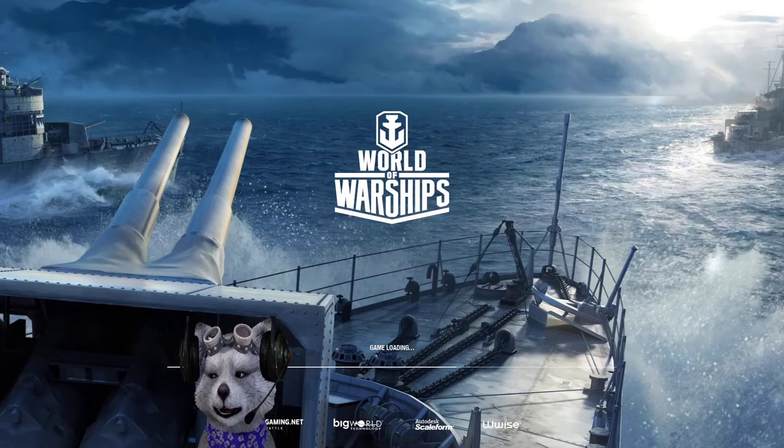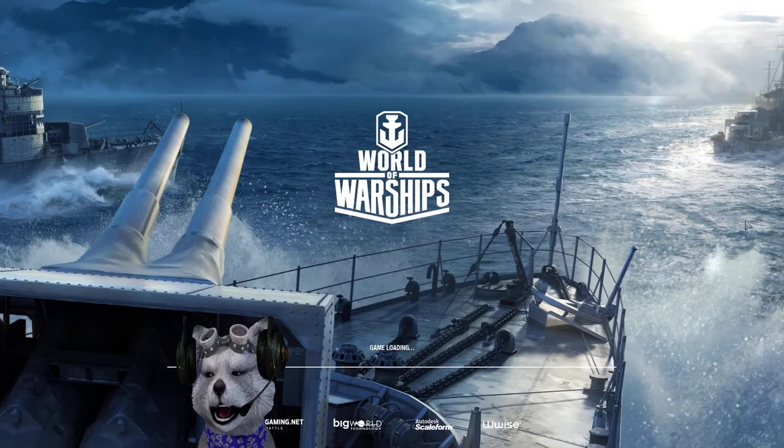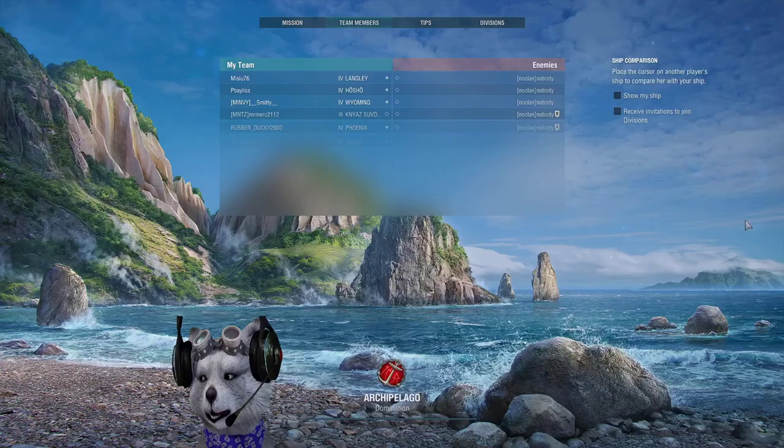A little bit of historical background on the Romulus — this is originally a Spica class ship. It was made by the Italian Navy during World War 2, built in 1930 and finished in 1935. So this is a World War 2 ship. In the Italian Navy, they are called the Spica class.